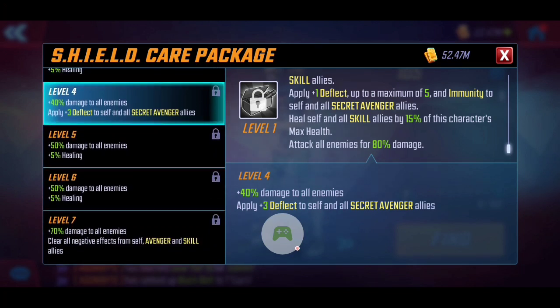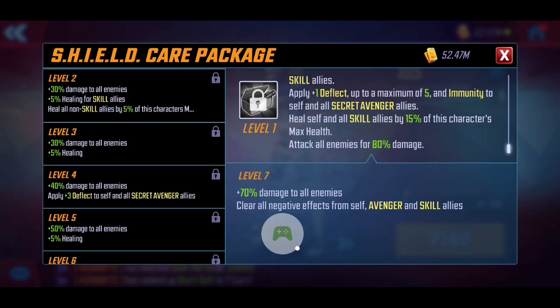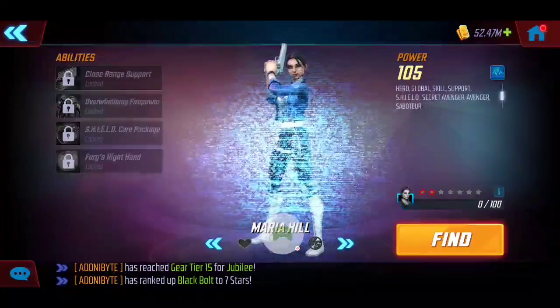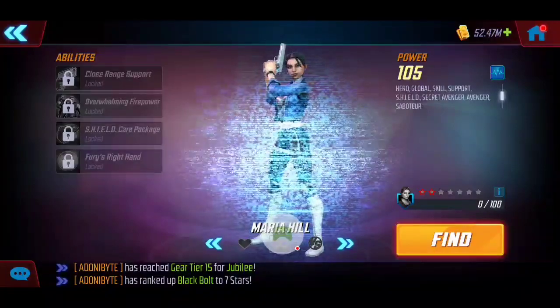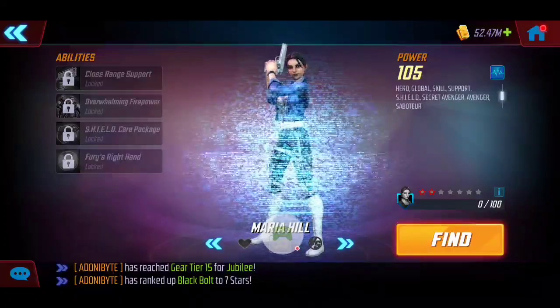Leveling this ability also increases the number of Deflects applied, though only to Secret Avengers. The biggest T4 upgrade here is clearing all negative conditions rather than being limited to only one. That increase in damage plus clearing all negatives applies to both Avengers and Skill allies, not just Secret Avengers specifically. This is essentially a steroid version of Black Widow's special, since Black Widow's T4 still only applies to Avengers — this extends to Skill characters like Kestrel. In my opinion, this ultimate is 100% worth T4ing; it's the best ability in the bunch.